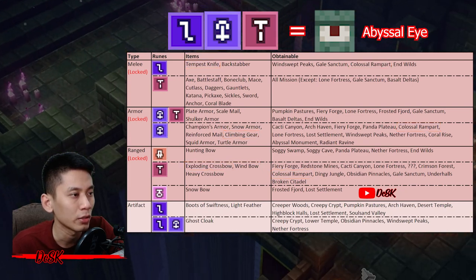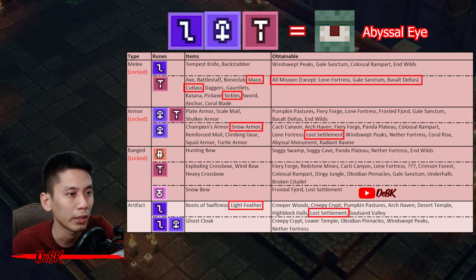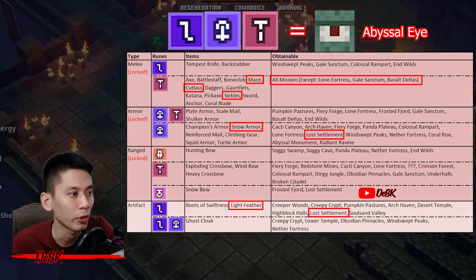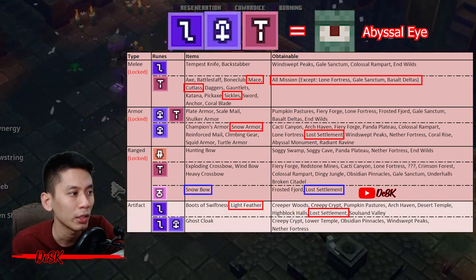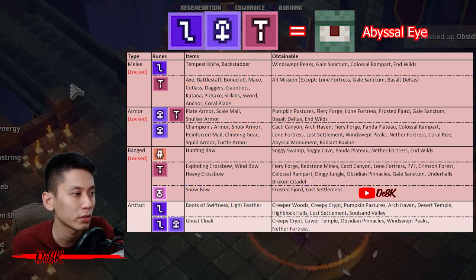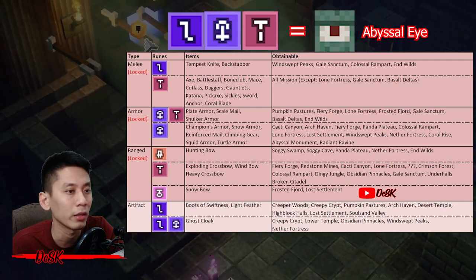Fourth and last, farm at Lost Settlement — get Cutlass, Maize, Sicker Snow Armor, and Light Feather, then go for a six-point run. Also farm a bow and Snowball, which also drops in this mission, then go for a nine-point run.